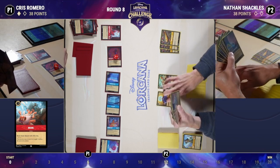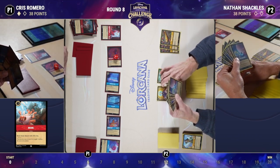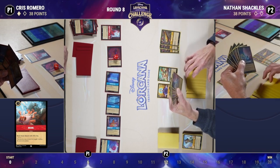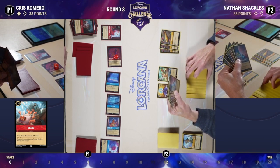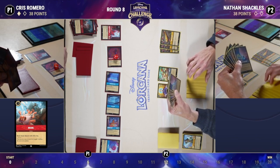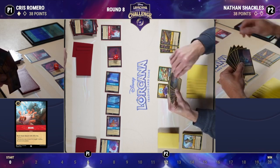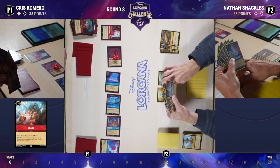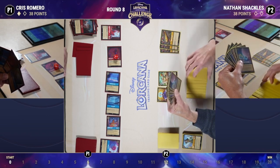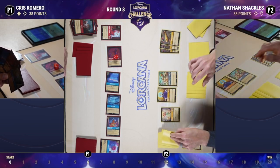If I can count Chris's ink — with 15 ink on the board, that allows you to play Tamatoa and a Lucky Dime in the same turn, immediately using the Dime. The Dime would be the fourth item, so Tamatoa would have five lore. Chris able to gain lore very quickly if he has the resources. It's pretty face-up that you have to end this game in two turns. Nathan is going to go up — assuming a single song in hand, which we have to assume — most likely to around 17.